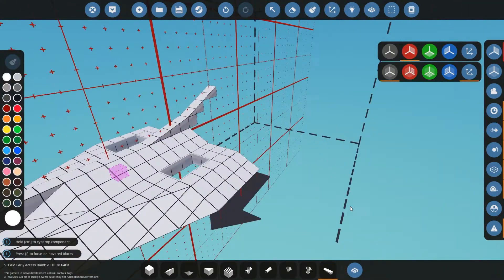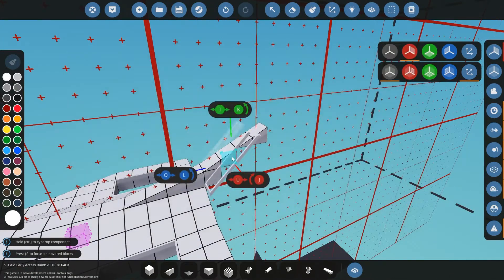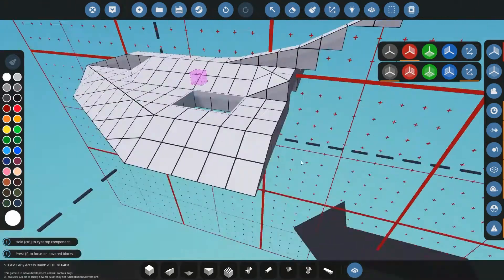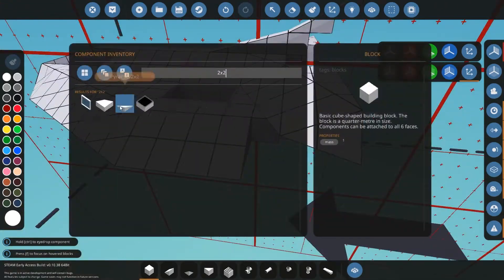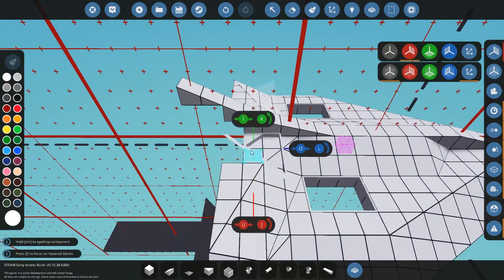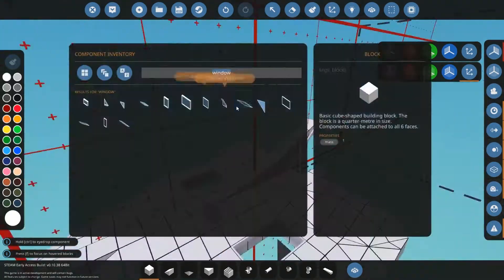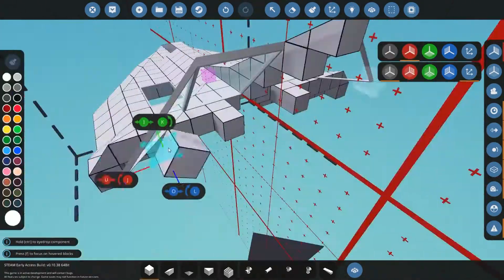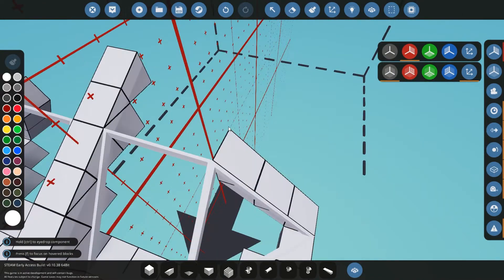Now we're moving on to the actual cab of the speedboat. I really struggled with the windows on this one — again it's one of those really hard angle blocks and there just aren't a lot of options. I think there are some mods that add more and I have to look into that. We're putting in these windows, though sadly the roof is a little higher than I'd like, giving it a top-heavy feel.